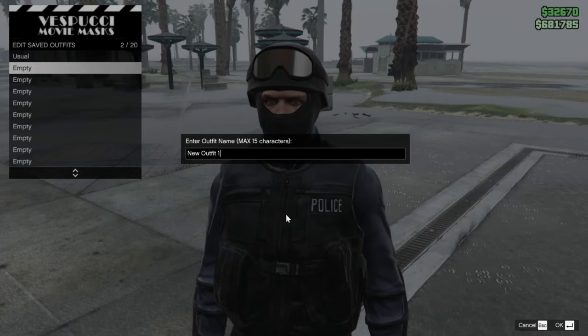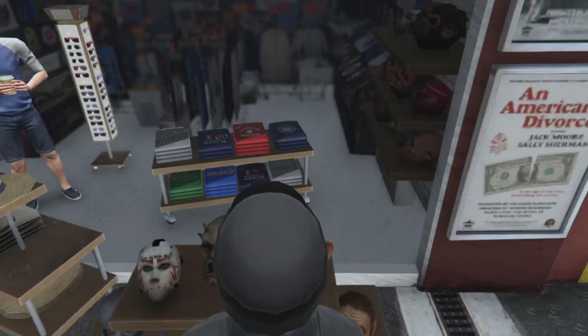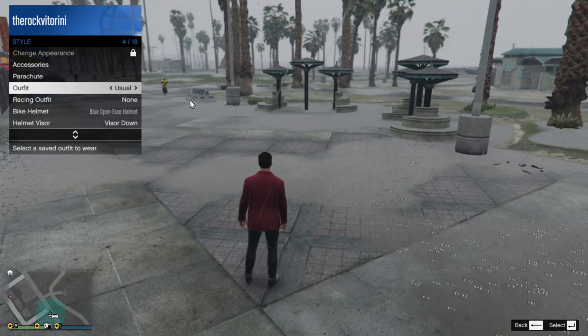From here go to Edit Saved Outfits and save your outfit. On PS4 that's Square, on Xbox press X, on PC press Space. Give it a name like 'Police News' and you're done. If you go to your Style Outfits you'll be able to switch between outfits — the outfit is completely saved.